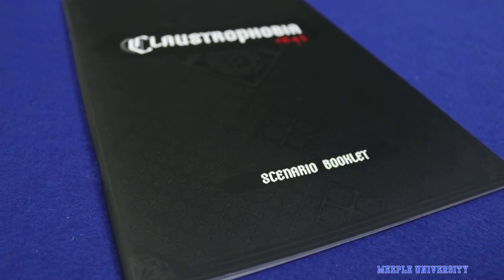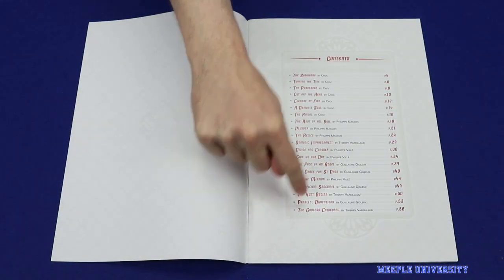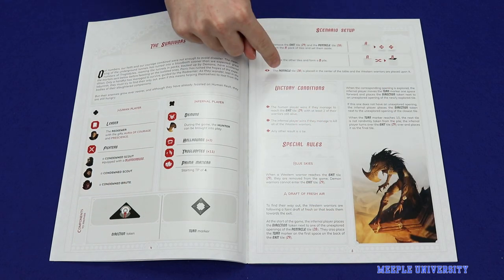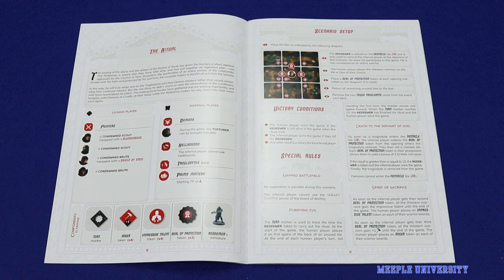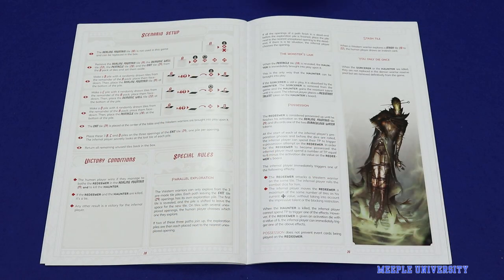A couple of things to note before we begin. Claustrophobia 1643 is a scenario-driven game and comes with a book of many scenarios. Each scenario has different setup instructions, as well as different victory conditions and rules. In this video we'll use examples from a number of different scenarios. All scenarios are stand-alone, and all information specific to the scenario is public knowledge at the start of the game, so nothing we're telling you would be considered a spoiler.